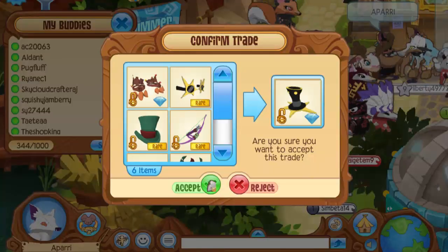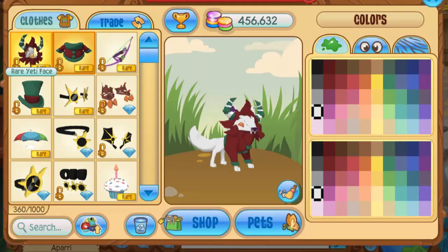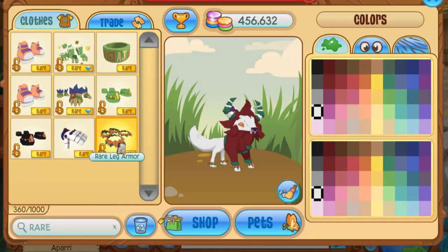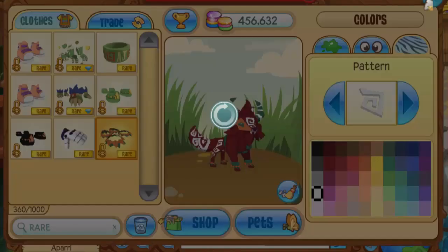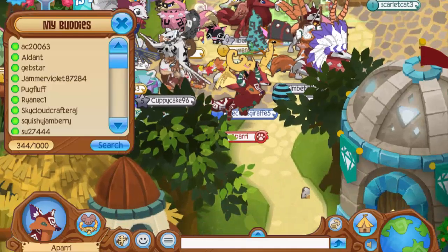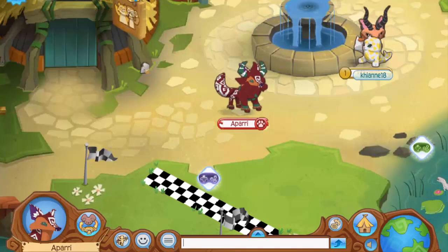Now, since I just got all those Jamaa Day items, let's go all Jamaa Day — even though it's summertime right now. These leg armors actually kind of go with the Jamaa Day look, so I'm going to put those on the outfit. Then finally I'm just going to colorize it. And there you have it — that's the final outfit I'm going with. I feel like this is probably the best one I made this video. This awesome Jamaa Day Coyote outfit is the look I'm going to end on.